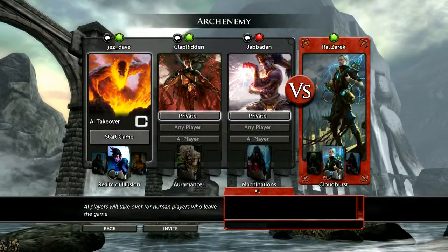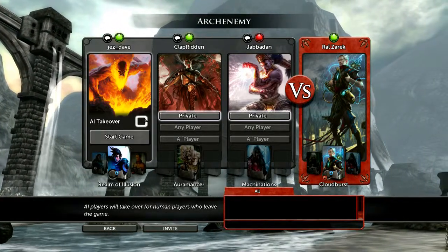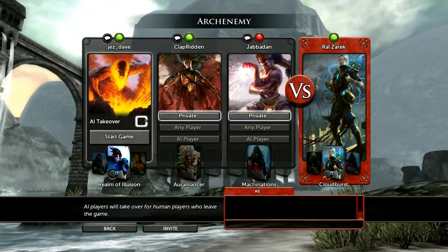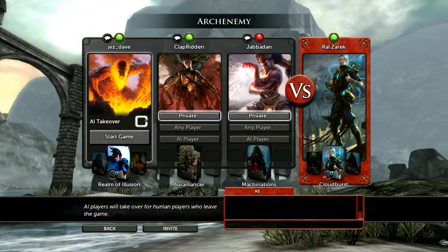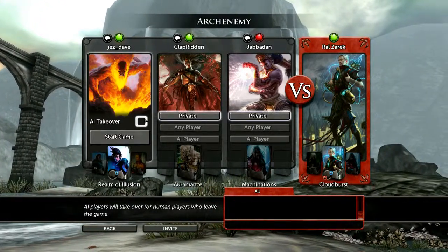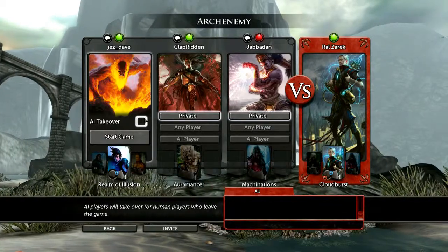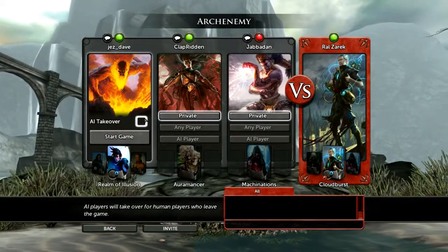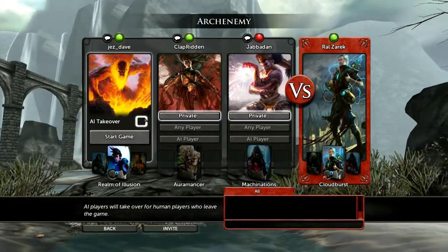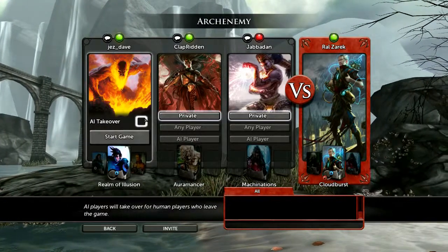Welcome back to Magic the Gathering. We're on Arch Enemy mode because Chewie is having dinner, so this will be us against the computer again. I kind of selected randomly and we've got Cloudburst as our opponent. I'm playing the Illusion deck — it's all about self-buffing using different types of illusion cards. It's quite a fun deck to play. Calafi is playing the Auramancer deck again, and Voldex is playing the Machinations deck, which is the artifact deck.